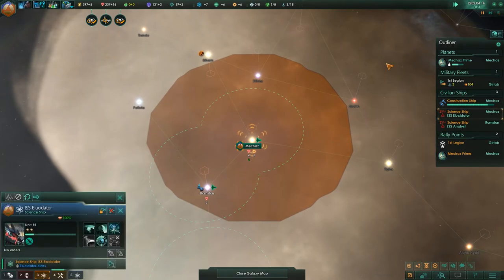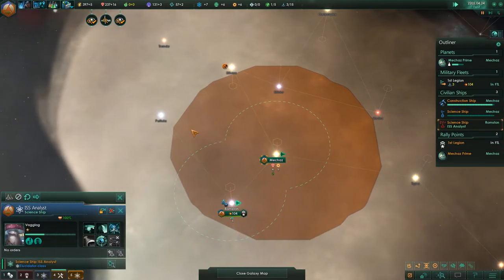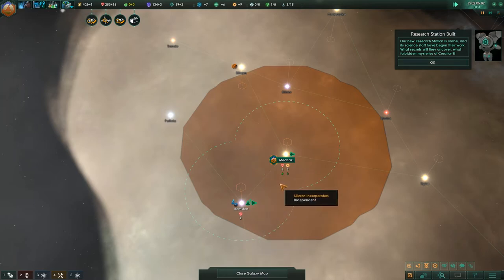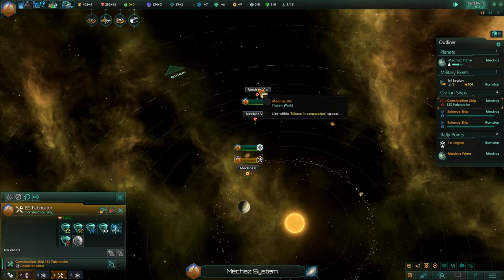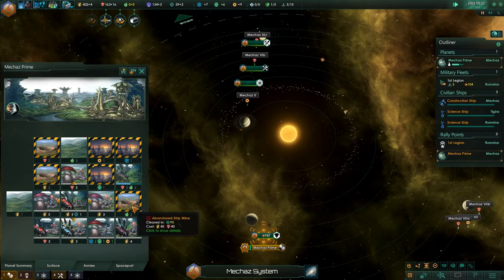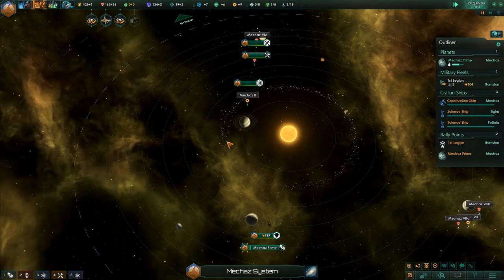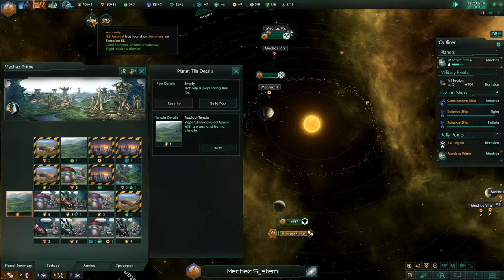My science ship is sitting still — I'm going to send him over to survey here. My construction ship has just finished. I'm going to go ahead and build a mining station. After this next population grows, I'm going to stop building pops and go for more money, because oftentimes in the early game, if you're not careful, money can get out of hand.